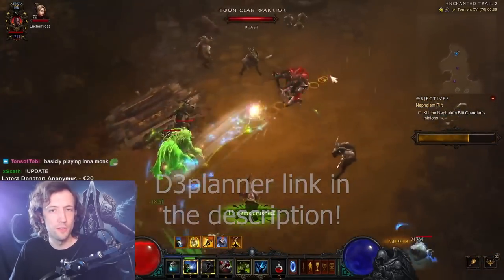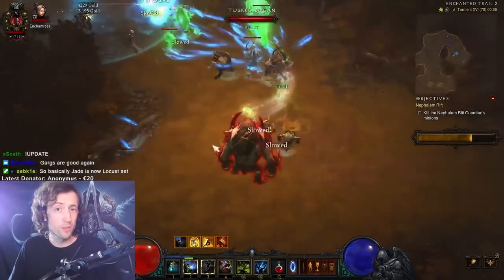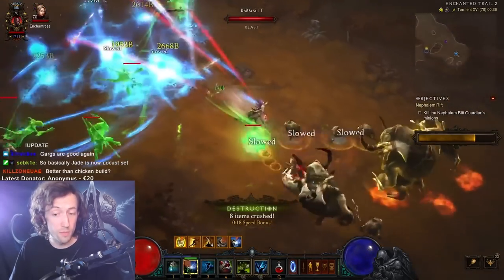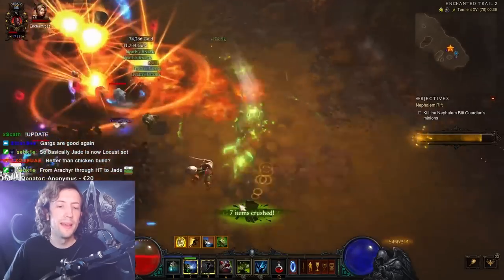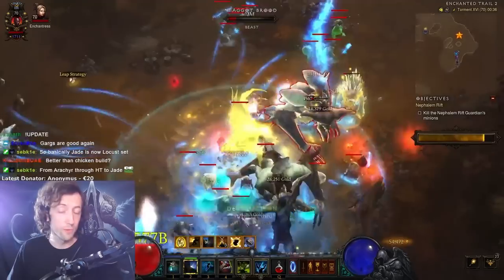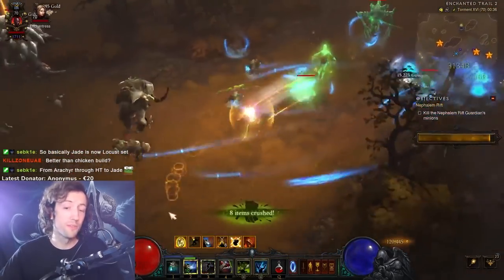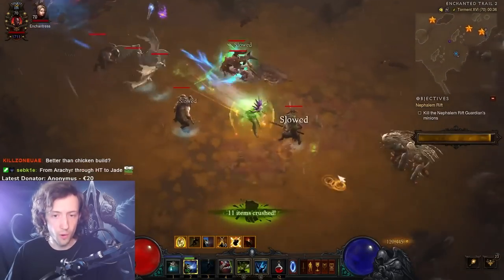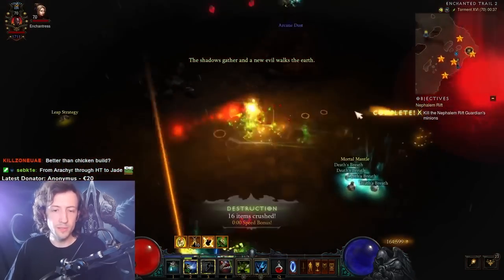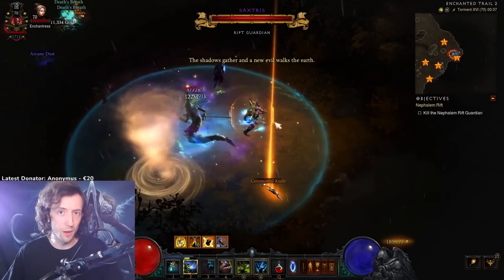The way this works is that I have the new seasonal theme power — the one that spreads Haunt to enemies affected by Locust Swarm. I used the Pestilence Rune on Locust Swarm that just spreads to everything immediately. I had the Haunt Belt for plus one target and the Haunt Rune for another plus one target. So every enemy that the Locust Swarm affects triggers three Haunts that essentially immediately evaporate everything on the screen, because of the Jade Harvester two-piece bonus that when you hit an already haunted enemy you deal a lot of damage.